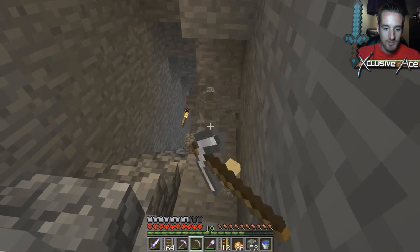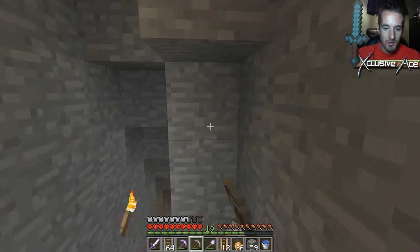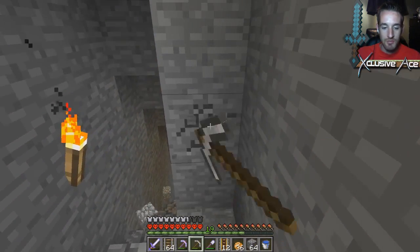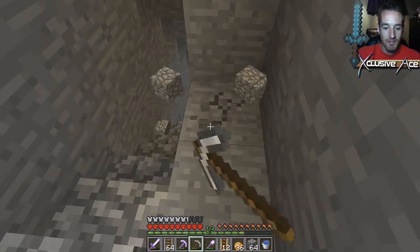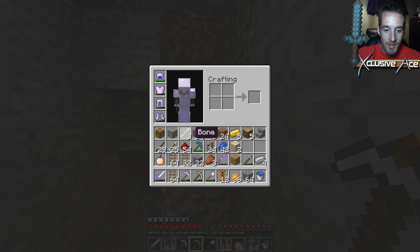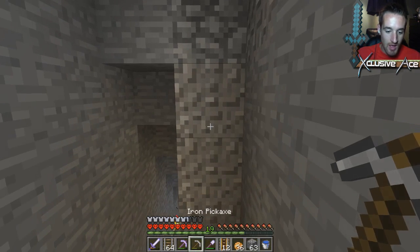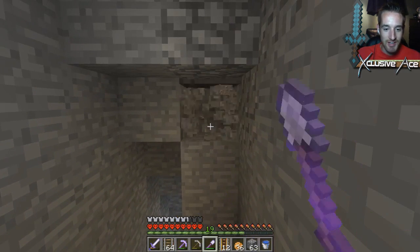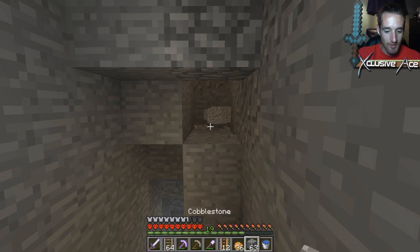That'll save my staircase so I still have the option of taking the stairs if I want to. I don't want to have to get rid of all the stairs when I can just make a new staircase area. The reason I decided to do a side project like this is I want to have a purpose for collecting cobble, because I need cobble to make stone bricks for my castle. I don't want to just strip mine for the sake of it — I want to collect cobble while doing something important.